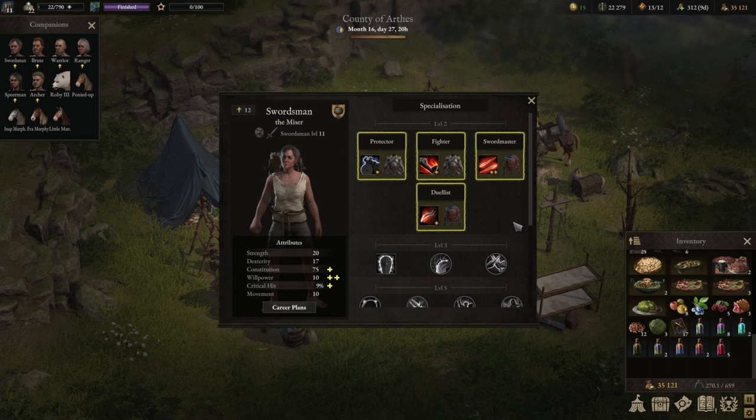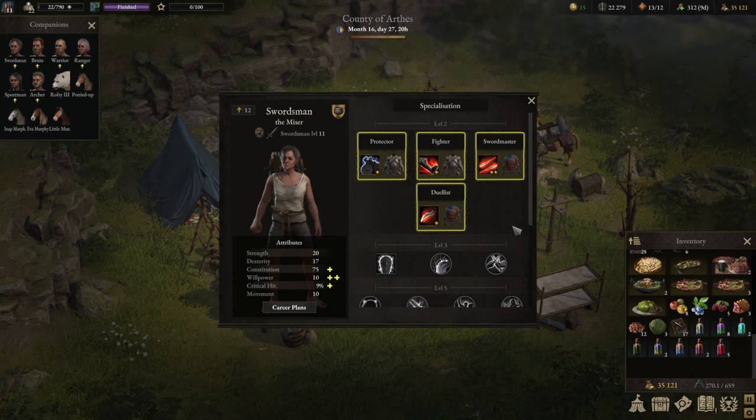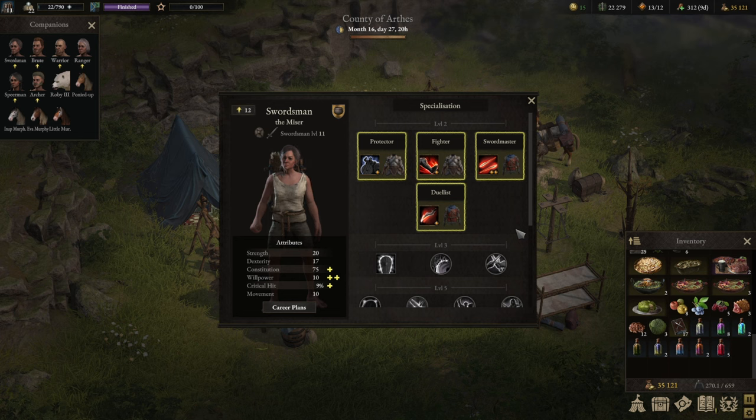For the tank build, the swordsman is potentially the second best tank in the game in my opinion and has incredible potential as a duelist. When it comes to tanks you want to go with heavy armor. The actual armor and the guard make up for the majority of the tank. Armor overall is much more impactful than hit points throughout the entire game. Guard is essentially a reduction of damage taken, so if you get up to 70 to 80 percent guard, which in the end game is an achievable goal, you will only take 20 percent damage in return.